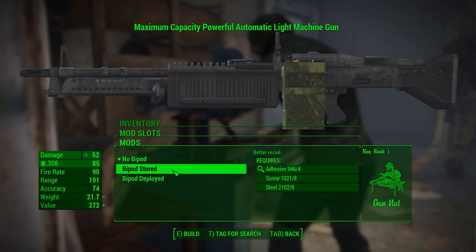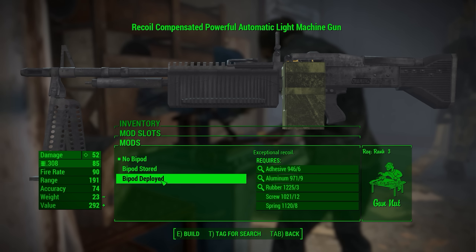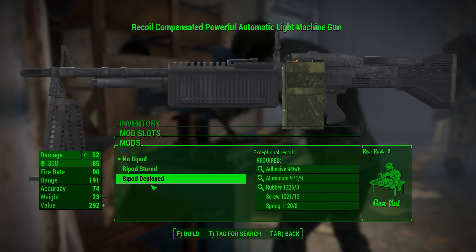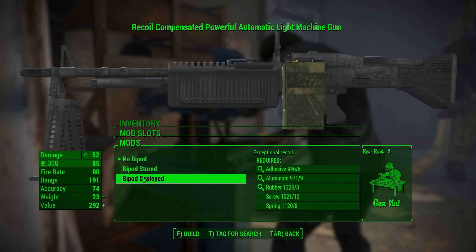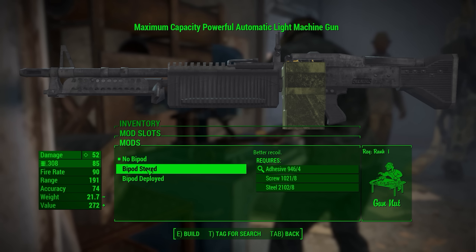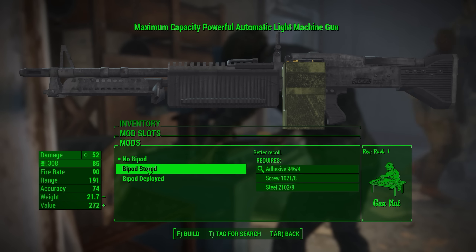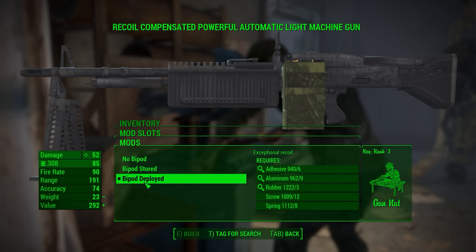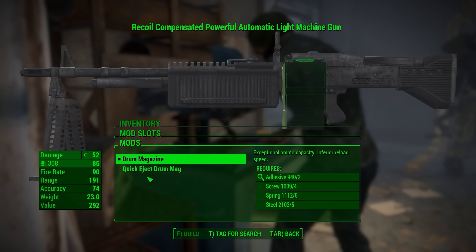You also do have a bipod — a stored bipod or a deployed bipod. The deployed bipod is going to give you the best recoil reduction. Obviously there's no stat for that, but having tested it, it does give you the best recoil reduction. The stored bipod does give you good recoil reduction, but not quite on par with the deployed version.